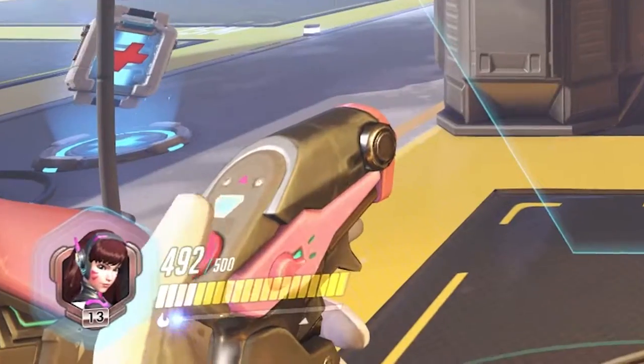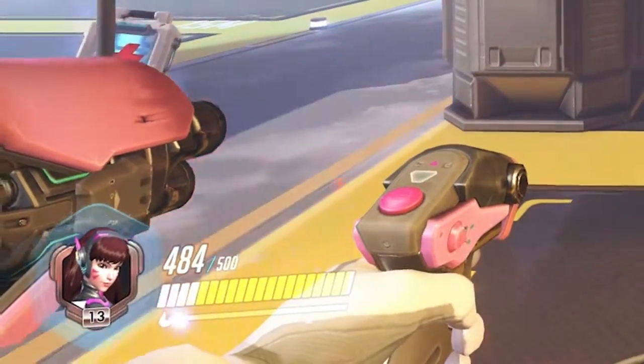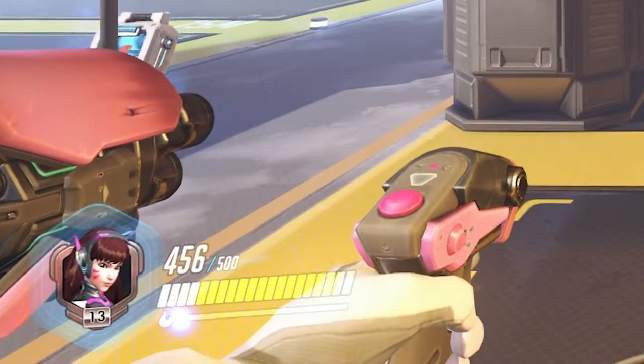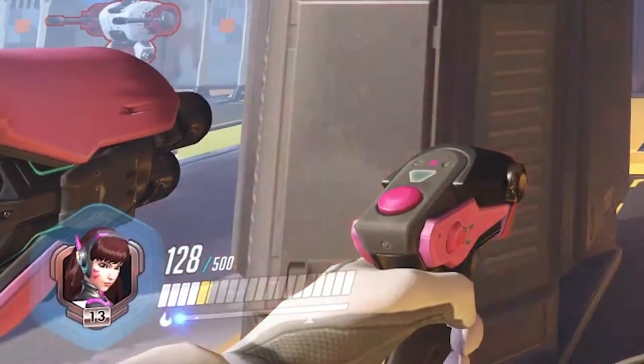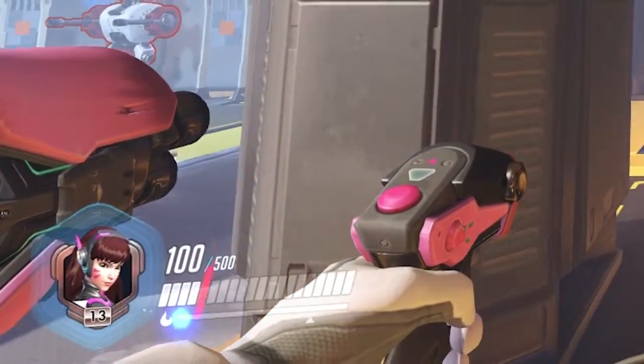As you can see, D.Va's life points are separated into two parts: white being HP and yellow being armor. In general, armor points will decrease at only half the rate that HP do when taking damage. These training bots hit for 4 points on the armor and for 8 on HP.